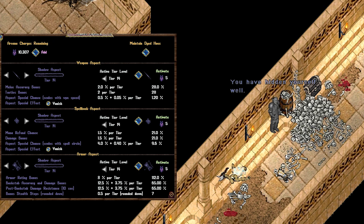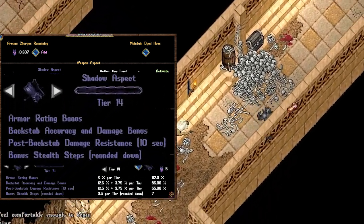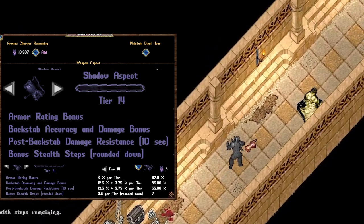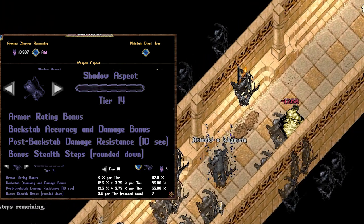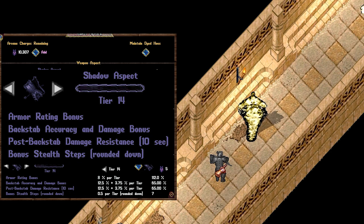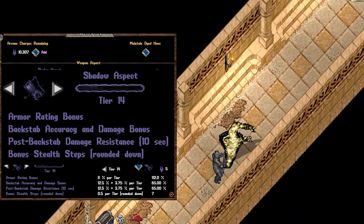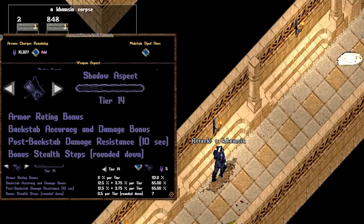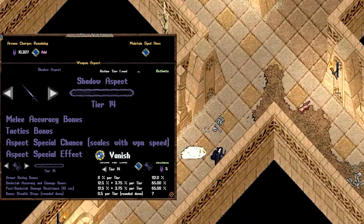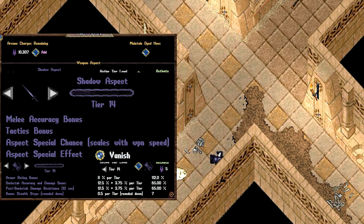Shadow may be getting a rework in the future, but currently it increases your backstab accuracy and damage, making it the backstab aspect. It also gives you 10 seconds of damage resistance after performing a backstab, helping you evade back into the shadows and prepare to strike again. Finally, it increases your stealth steps, making you more efficient traveling undetected. The weapon proc is Vanish, which puts the player into stealth mode and increases the damage of their next backstab substantially.